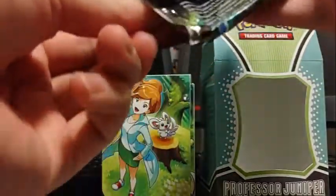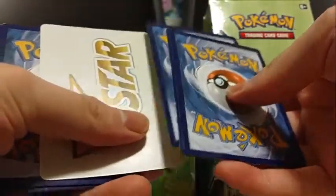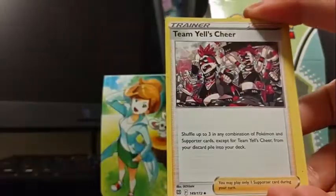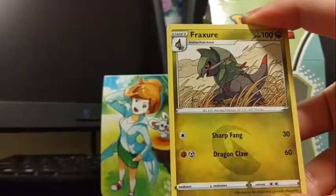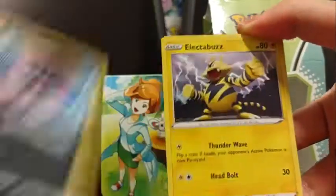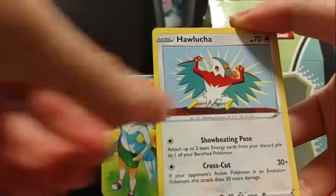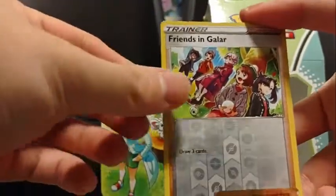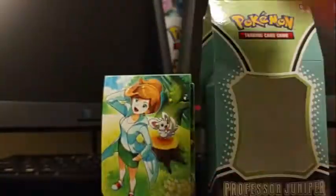Alright, let's go and see what we got here. Let's hope we got something good out of this. Oh look, the V-Star marker is backwards. We got a black thing, Team Yell's Cheer, Fracture, Weavile, Electabuzz, Hawlucha, Buizel, Gibble, Trapinch, Reverse Frenzied Galar, and an IQ regular rare.